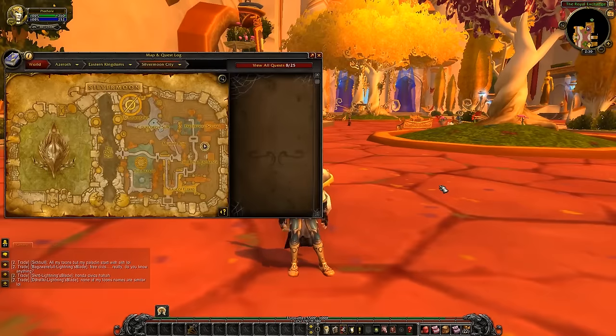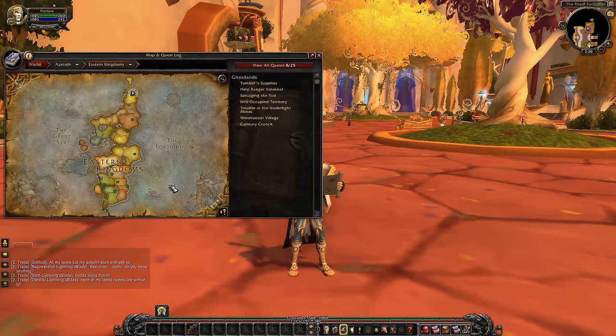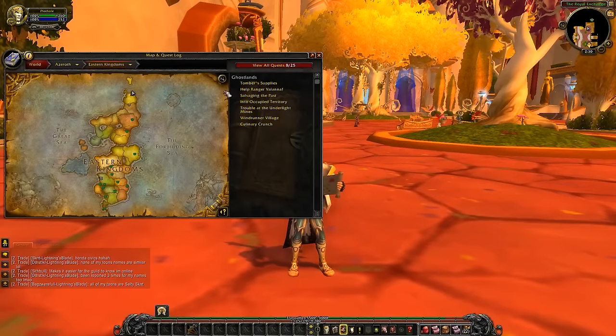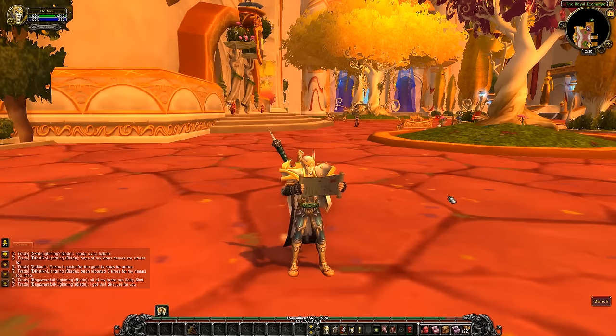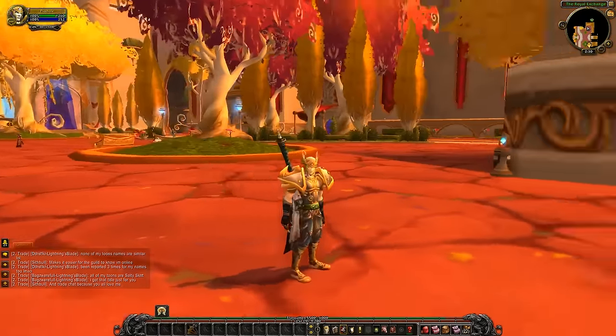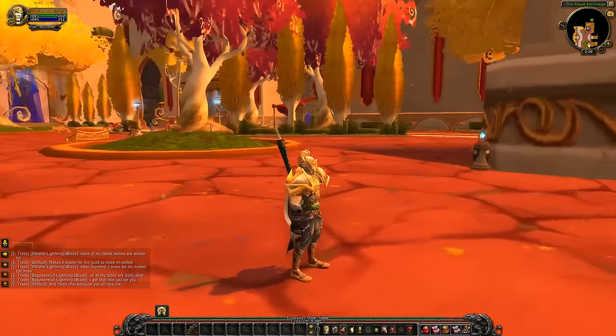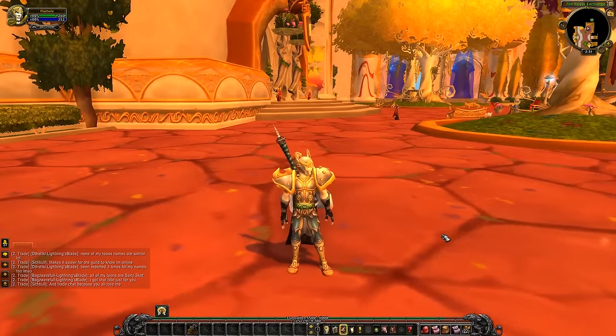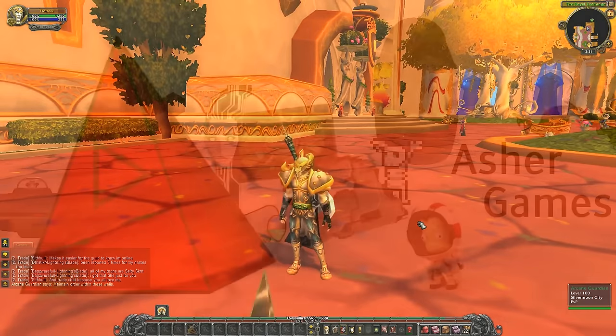To recap: change your server to a non-new-player server, pick Undead, start in Tirisfal Glades as a Hunter or Mage. Go to Ghostlands — you'll be around level 11 or 12 by the time you're done in Tirisfal Glades. Do Ghostlands until about level 15 or 16, then run Dungeons, and then you're level 20. This is for leveling as fast as possible — you're welcome to pick any class and take your time. If it's your first time playing WoW, stop and smell the roses. Despite all the talk about WoW being dead, it's not. Good luck getting your hero portrait — this is Asher, I'll see you around.